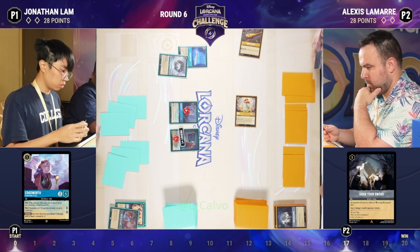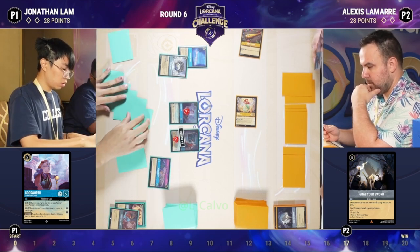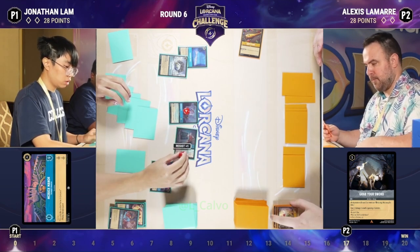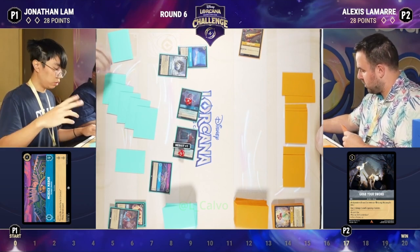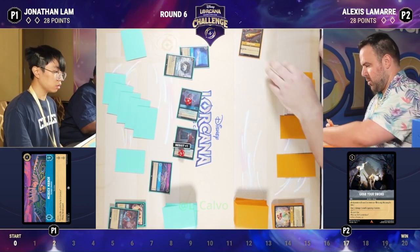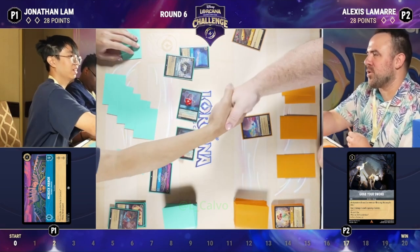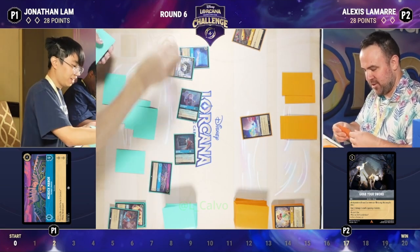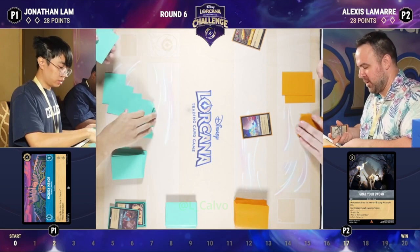Jonathan playing the Fortisphere — McDuck Manor would have been great a while ago. McDuck Manor is such a tanky card with nine willpower, basically infinite against some decks, and two passive lore. But there's A Whole New World, so that's going to allow Jonathan to use the Flute plus any cards he draws off of it.